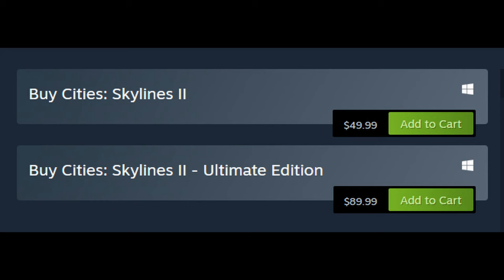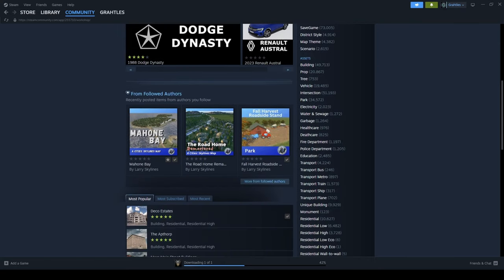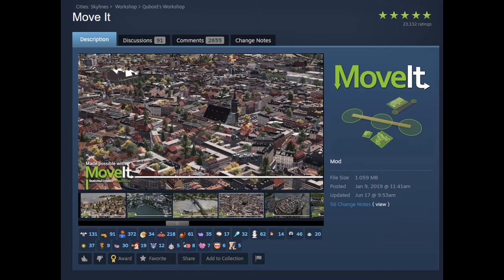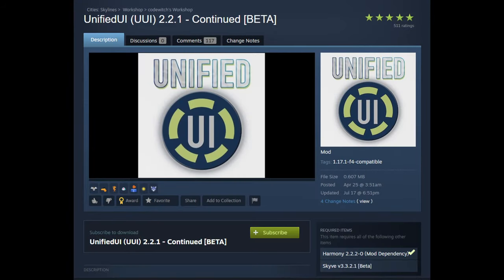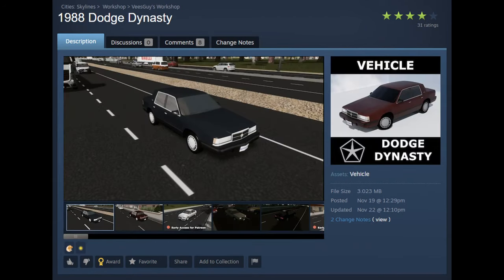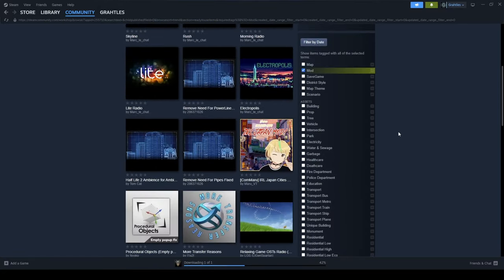Next, let's talk about mods. City Skylines 1 with mods is amazing. They had mods from day one on the Steam Workshop, and we've had some of the most incredible modders — and we still do. We have quality-of-life mods, maps, and assets, and there's nothing more satisfying than having a game with a great modding community. For mods, City Skylines 1 is still the game to go to.